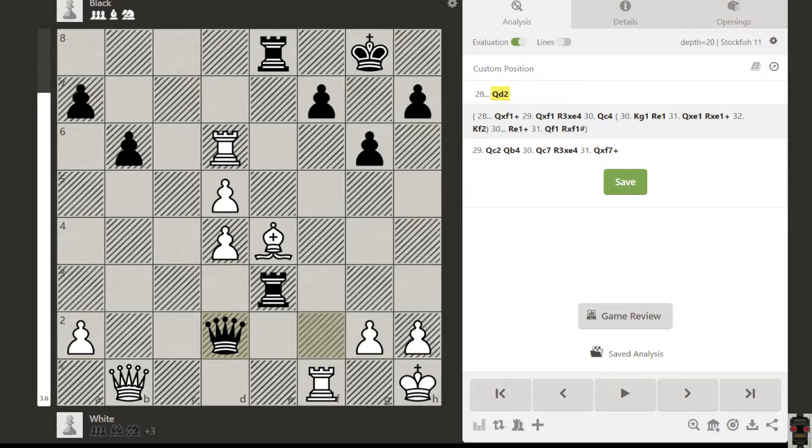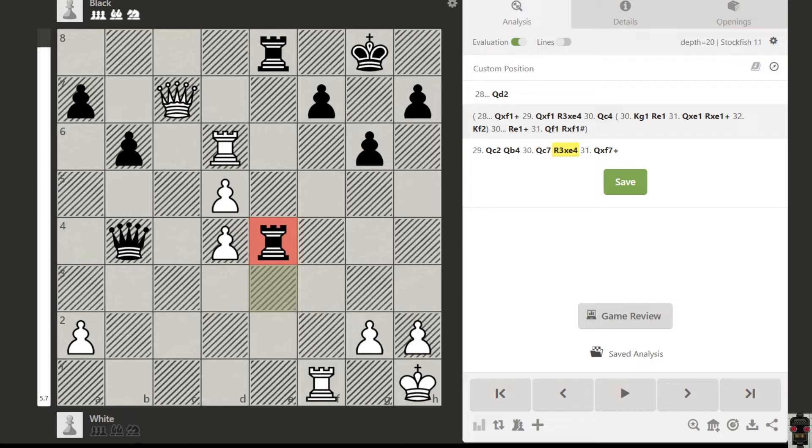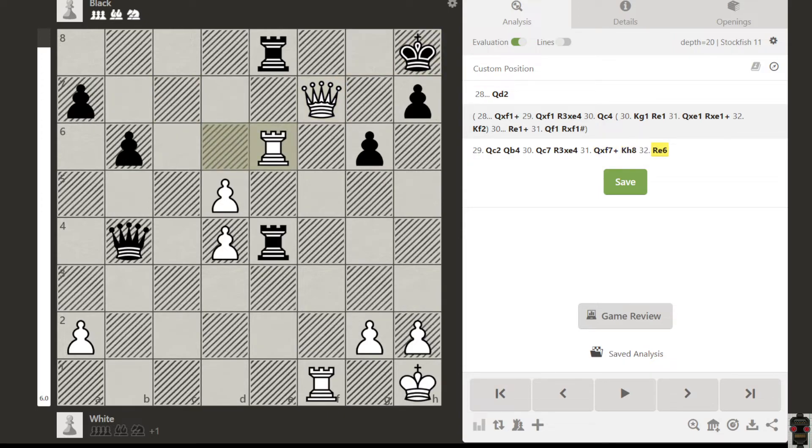The idea is queen to c2, attacking this queen. The queen then decides to attack this undefended rook. Then we can go queen to c7 to protect this one and also attacking this square. Now we have rook takes this bishop, and we can simply do this check - now we are in advantage. King goes here, we play like this, and maybe this rook will take that, something like this. Then we push this pawn - so this is the idea behind this puzzle.